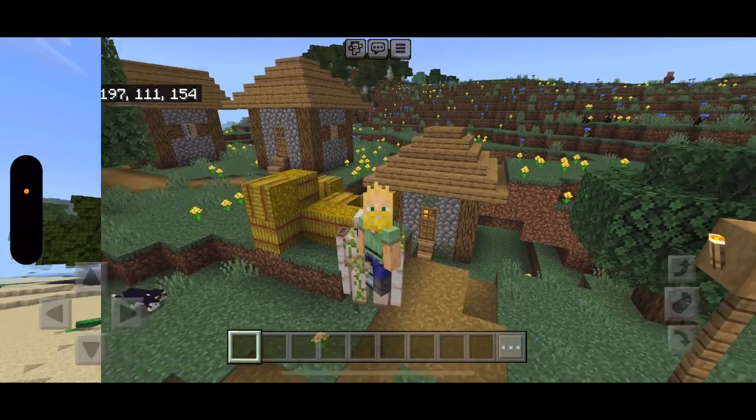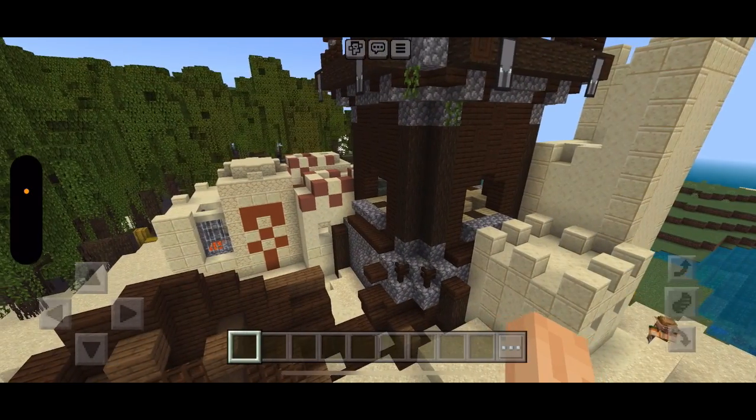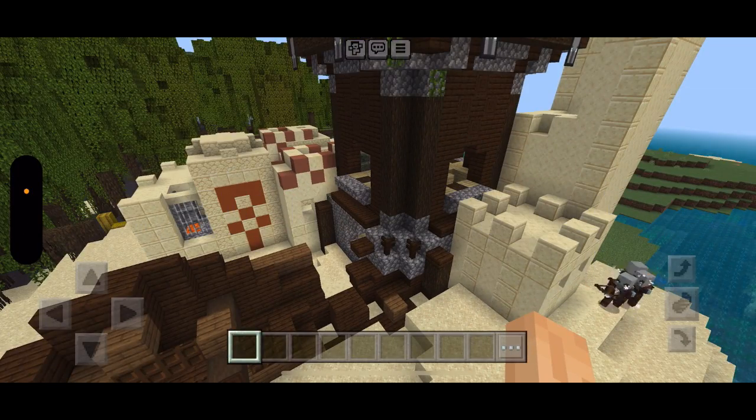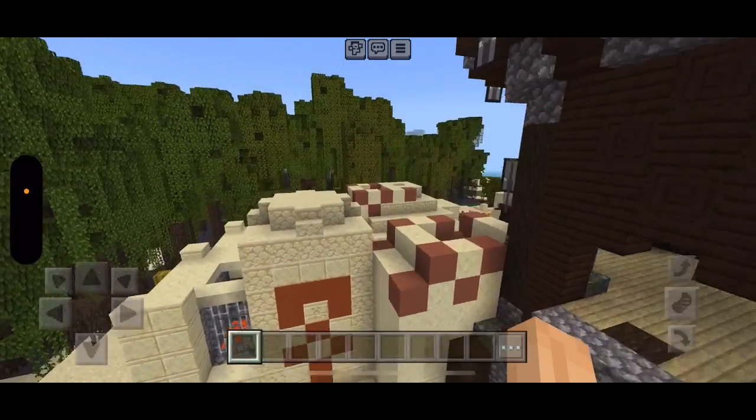But don't worry, we've got better things to come. This next seed is incredible and honestly quite silly. You have a villager outpost spawned right on top of a shipwreck in the middle of a desert village.